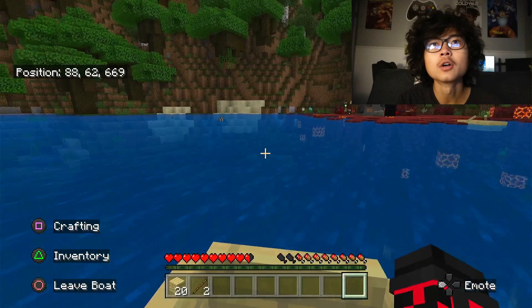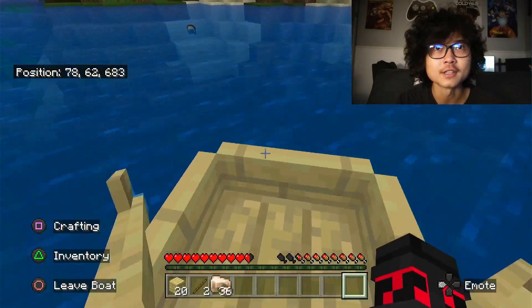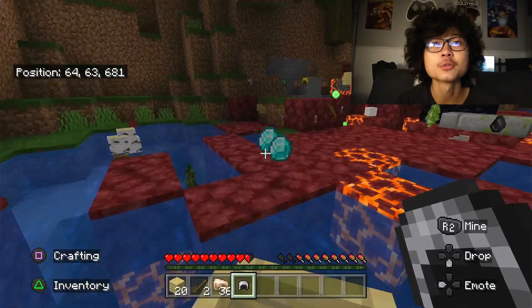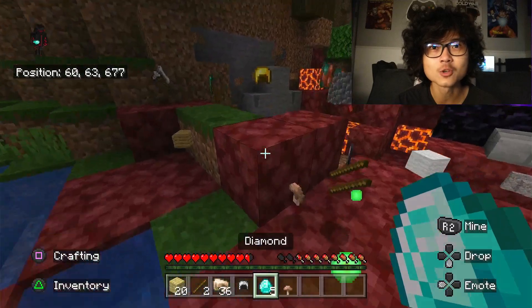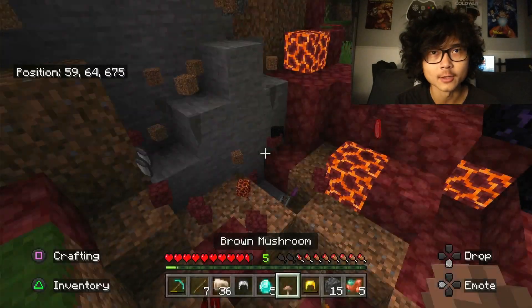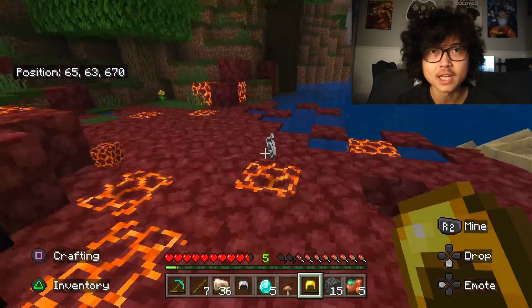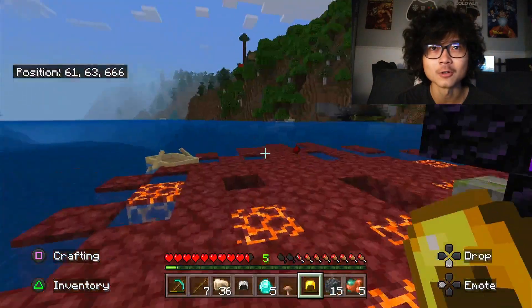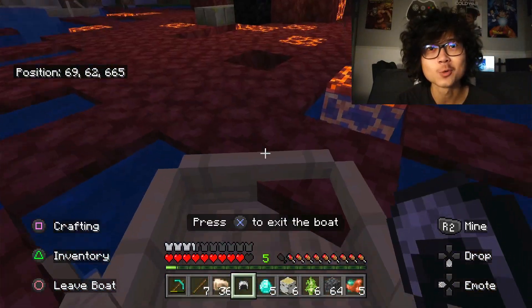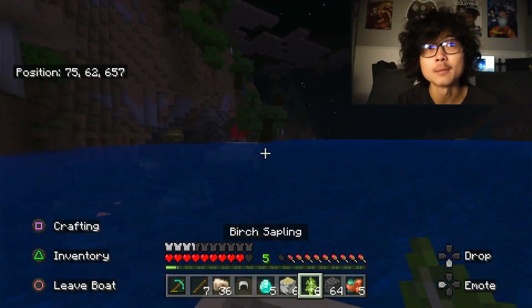It seems like when the creeper blew me up, it kind of blew my stuff all over the place — it's literally in the water. Thank god. That's actually what I was worried about the most — the diamonds. Five diamonds, so we're good there, and we got the diamond pick back. That's literally all I cared about. All of our other stuff is still here, which is good. I was worried that the magma blocks would destroy my items, but thankfully magma blocks aren't like lava. It is officially nighttime, so we're gonna get back in the boat and go home. I got the obsidian, I got the diamonds — that's literally all I wanted.